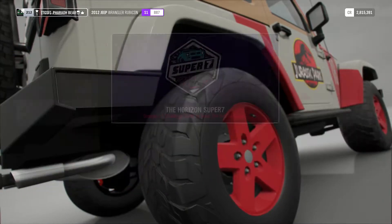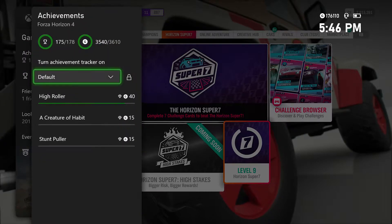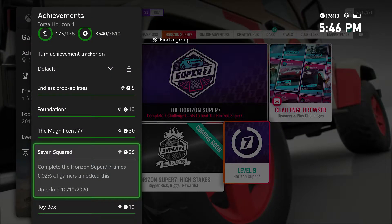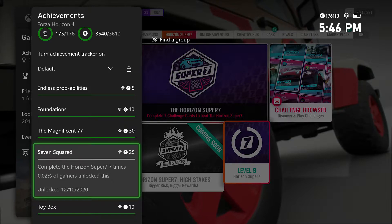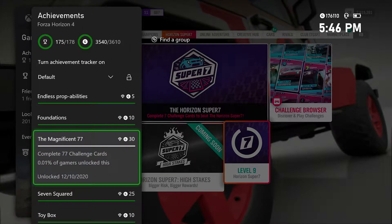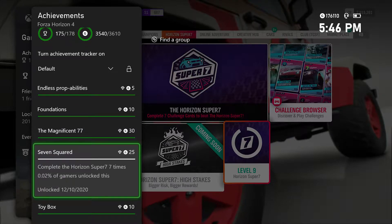I figured I'd make a video explaining my method. My recommendation is you go for 7 Squared off the bat — you're going to have to do the Horizon Super 7 seven times. This will get you pretty far along, maybe level 4 or 5. On top of that, you can actually combine these two achievements all in one.